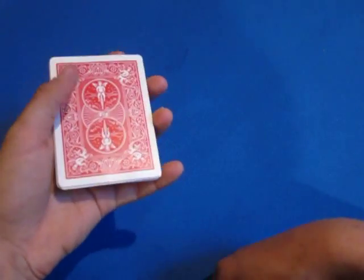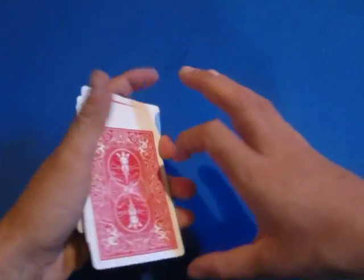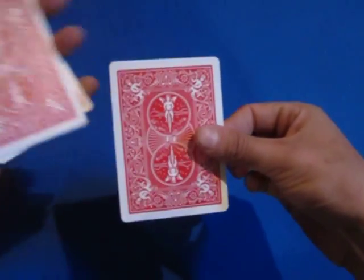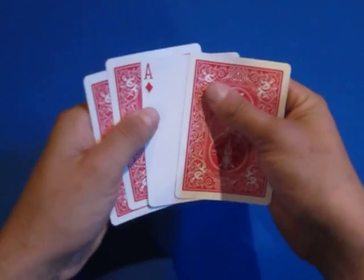You turn, turn, turn over — what that's doing is making the ace of diamonds flip over in the second position. So you do a magical gesture, and the ace of diamonds is now turned over. Show them — it's right there.